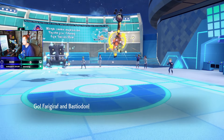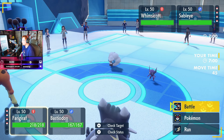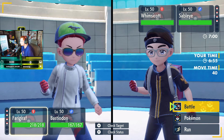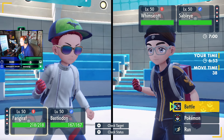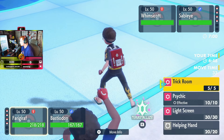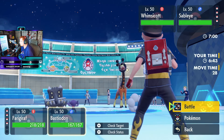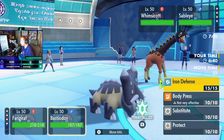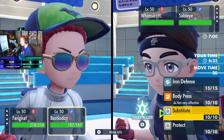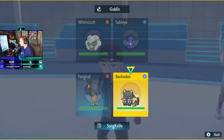Sableye and Whimsicott — double Prankster, okay. Our Steel typing helps us out here a lot. The Girafarig — we're just going to straight up use Trick Room and then Light Screen next turn. We could get taunted here as well, but we could also set up a Sub. I think we do that. Dragon Terra doesn't help us here, so we just set up a Sub.